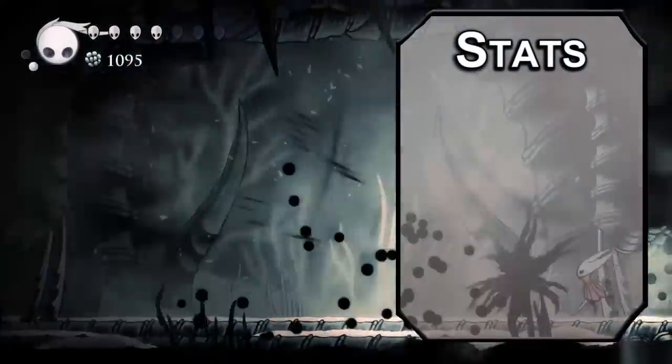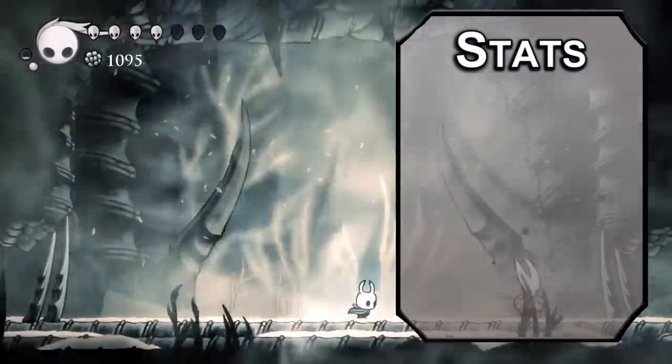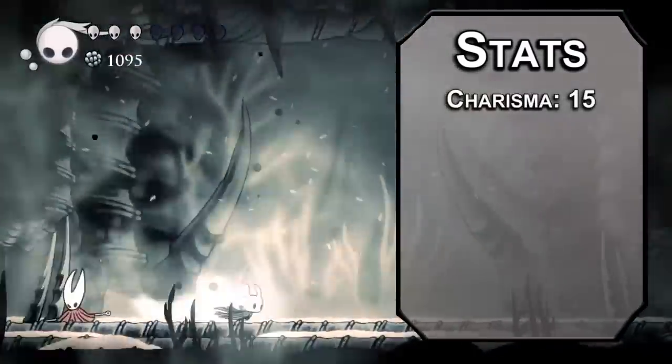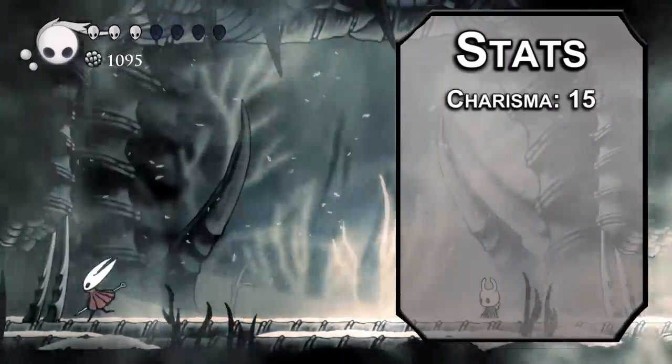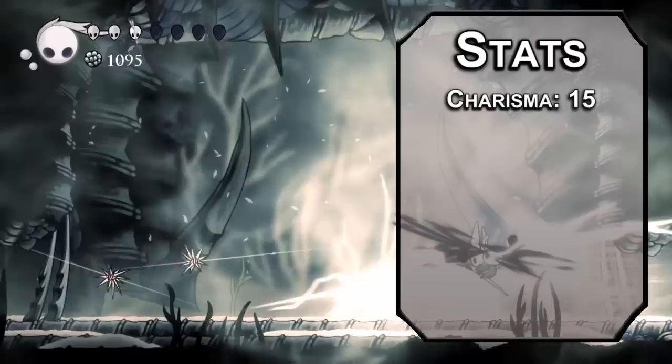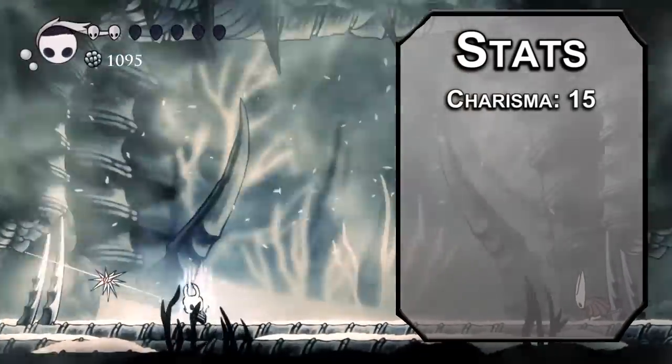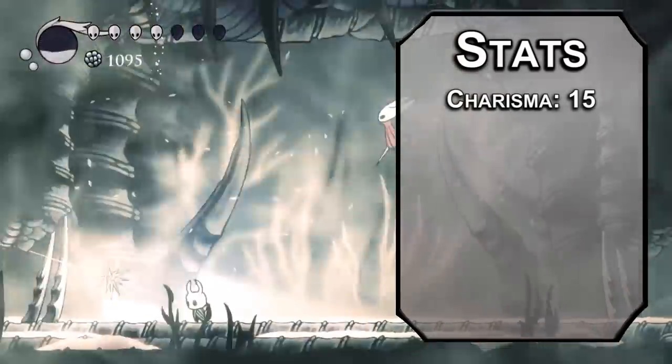We'll start off with the standard Point Buy from the Player's Handbook. Roll for stats if you want — you just need Charisma. Charisma will be our number one stat, which might seem weird for a character that doesn't speak. But spellcasters with a natural spellcasting ability, or those that get their spells from doing people favors, are all Charisma-based. Plus, come on — the Knight is adorable.